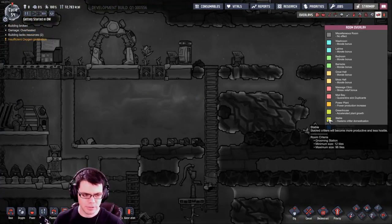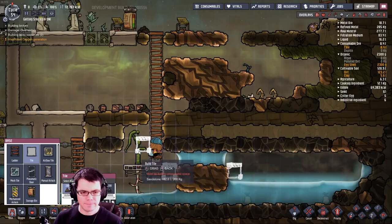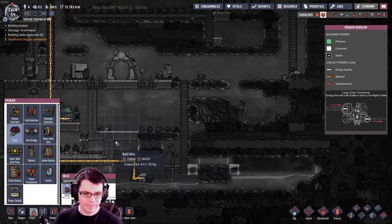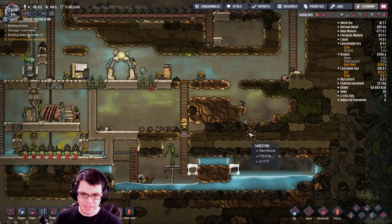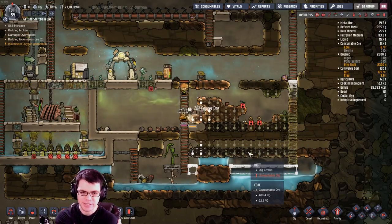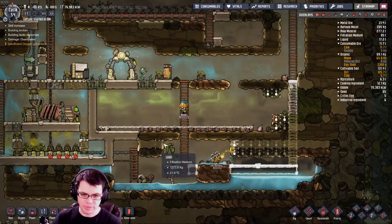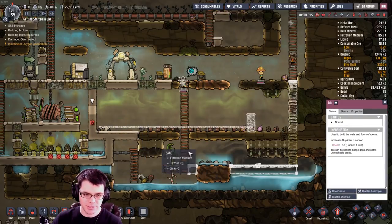Let's take a look at the stable. Currently I have a five by eight room, and you can take those up to a maximum size of 96 tiles, so I may want to maximize it — 19 tiles wide. I can use wire as a measuring tool: place it, see how far I need to go to 19 tiles, then hit escape so you don't actually build it. That means I'd rather have the ladder come down over here. I'm going to build the floor over and bring the ladder down, dig this out. I'll deconstruct this, put in a pneumatic door, and set it all up.